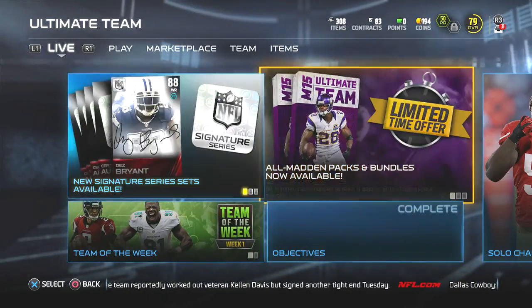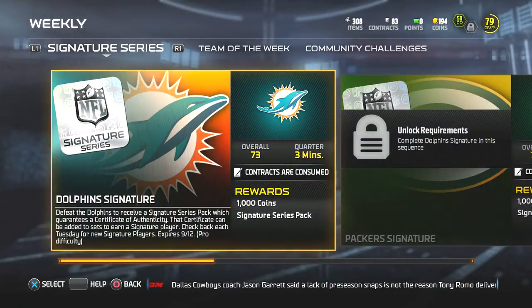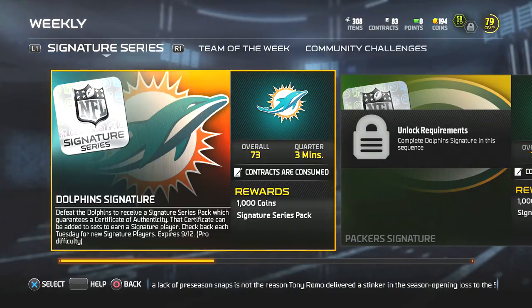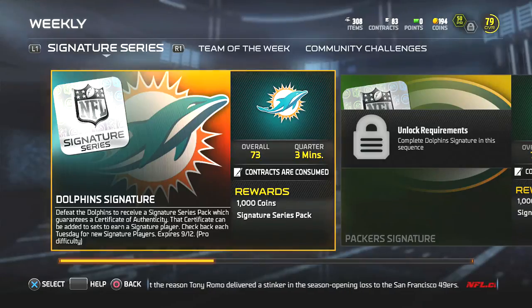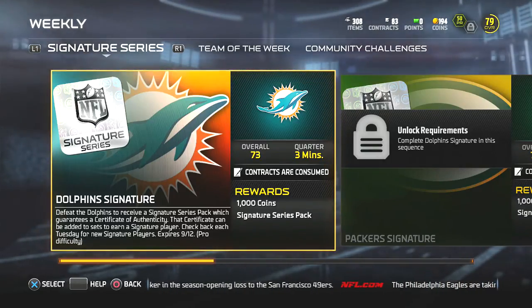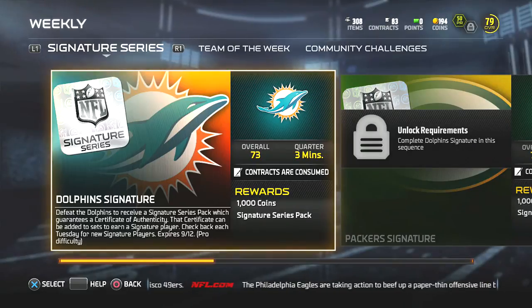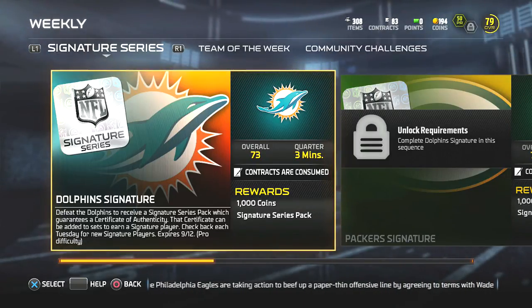Another little trick I haven't heard mentioned yet: on the solo challenges for the Teams of the Week, the reward is now a Signature Series pack. You're getting a card and a certificate of authenticity. I'm going to hold on to my certificates of authenticity and get a card I really want. Dez Bryant and Jarrell Casey are too expensive just for the base cards, so I'll just hold on to all the certificates I can and use them one day.